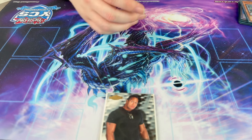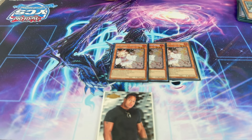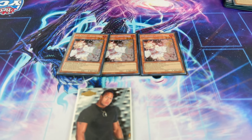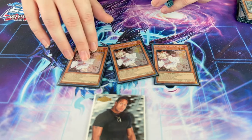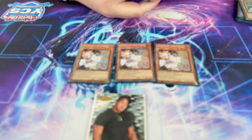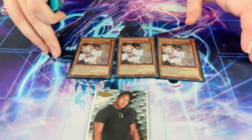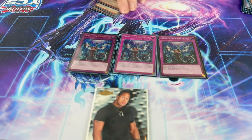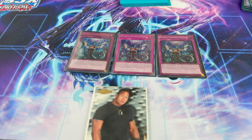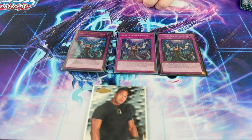Now onto non-engine. Triple Ash Blossom — in my opinion, the second-best hand trap in the format. Some say it's the best; technically it's not mandatory but you might as well say it is because it covers every matchup in existence. Even though Snake Eye is resilient, there are times they just open Bonfire and you ash it and they pass because they drew too much non-engine. Triple Nibiru — in my opinion, the best hand trap in the format. Can't go wrong with Nibiru; it covers every single matchup. If you ash a Snake Eye's Ash Blossom, a lot of times they have to pass on that.